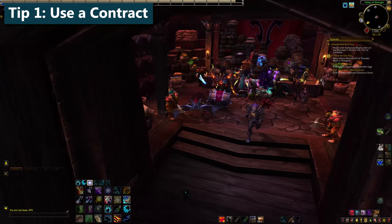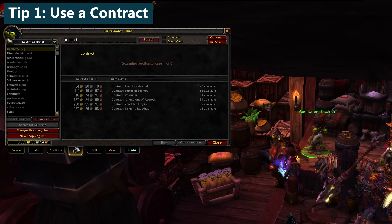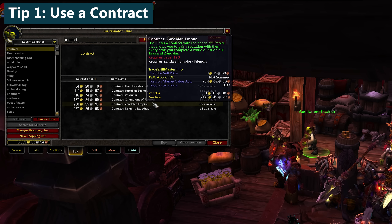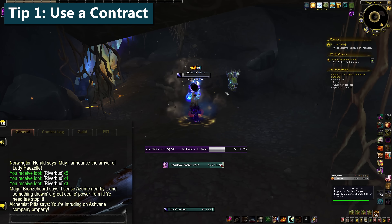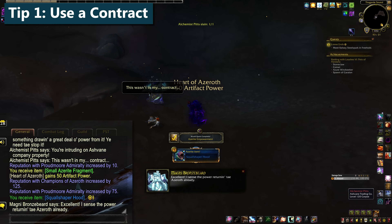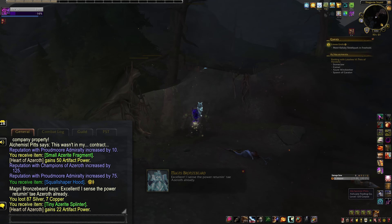Tip number one: grab a contract. Available on the Auction House, these are a consumable item crafted by Scribes. If you find a price that you like, grab a few of them while you're there. They last for a week and grant 10 extra rep with the chosen faction per BFA world quest, regardless of zone. You're after Contract: Proudmoore Admiralty for Alliance, and Contract: Zandalari Empire for Horde. That extra rep kicks in for normal world quests in Kul Tiras and Zandalar, but also Warfront world quests in Arathi Highlands and Darkshore, and Invasion world quests too.